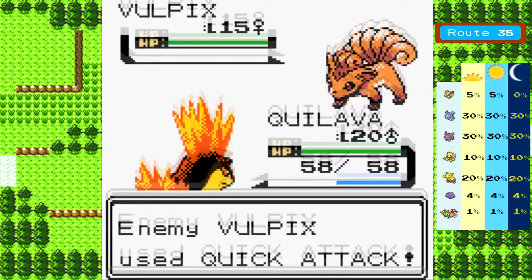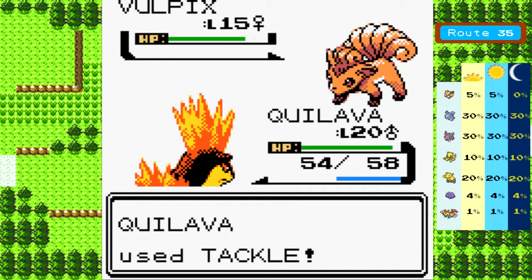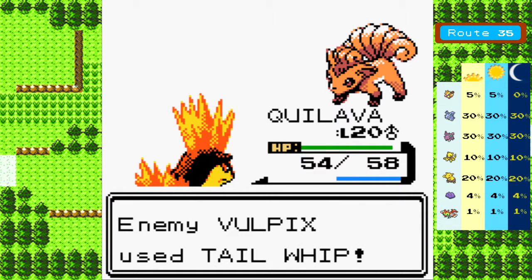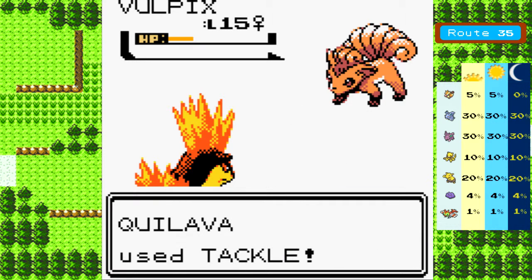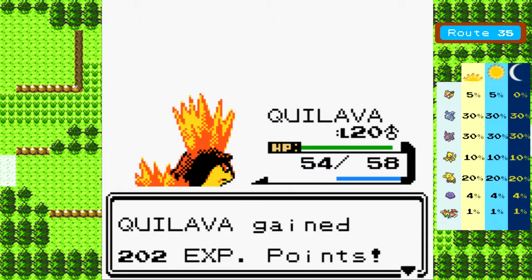Vulpix is pretty specially defensive, so I'm going to go ahead and use Tackle instead of Ember, see what that does. Really should be using Quagsire for this fight, but whatever. It's probably going to follow that up with a Quick Attack - oh, no, it didn't. Wow. So it used Quick Attack first and then Tail Whip. Okay, whatever. That's weird.